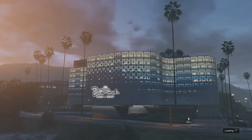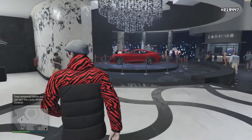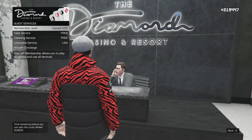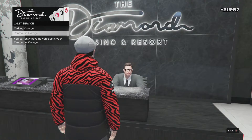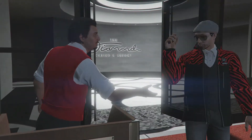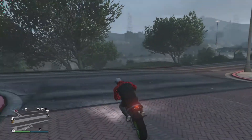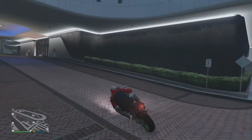This process is going to be a little different depending on if you have a penthouse or not — I currently do own a penthouse. Either way, you're going to walk over to the desk, hit right on the d-pad to enter guest services, and you can see that my valet service is free and it's in the parking garage. I'll hit A on parking garage — it's not in my personal garage because that's grayed out. As soon as I hit that button, it will put me in my car just outside of the casino.